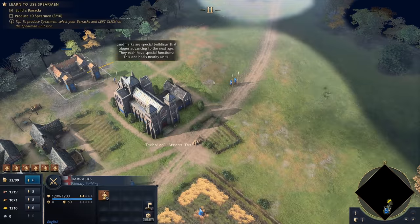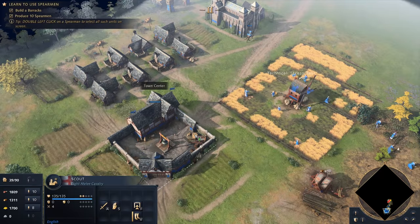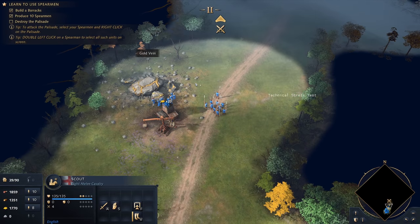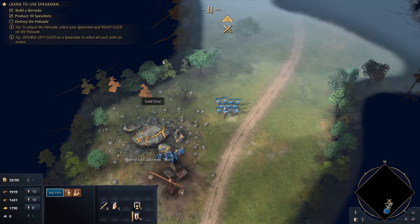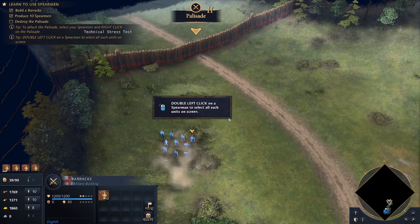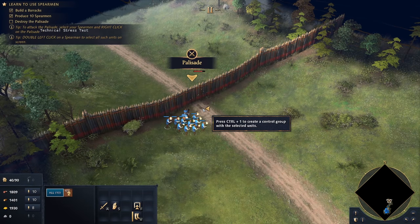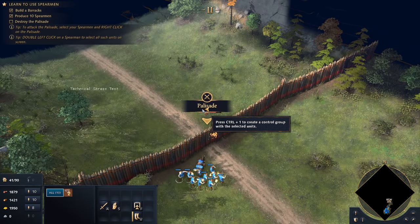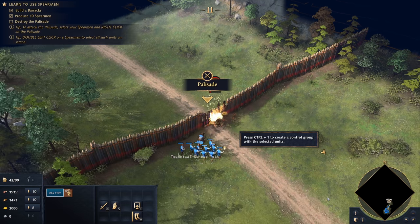We're probably going to put these guys up here because we're probably going to get attacked. The militia could burn down the obstacle with torches. So they're bringing back the Age of Empires 3 mechanic where you throw torches at palisades and buildings, rather than the Age of Empires 2 hit-something-until-it-sets-on-fire approach, which I think is a great realistic way of doing it. This probably makes a bit more sense. Double left click on the spearman to select. Take it down, boys. And I'm going to assume that most infantry units can attack buildings like this.